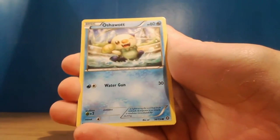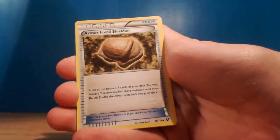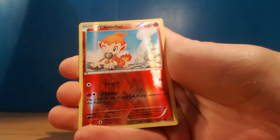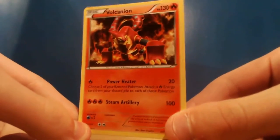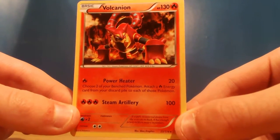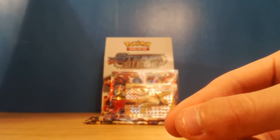Did a quick pack - Foongus, Nidoran, Oshawott, Poignard, Tangela, we've got a Braviary, we've got Shieldon, Nuzleaf, we've got the reverse Chimchar. And our rare - I forgot about you! The Volcanion regular rare - I forgot he was a rare as well as an EX. Power Heater and Steam Artillery. No effects, just does 100 damage - that's insane! I actually forgot about him as just a regular rare.